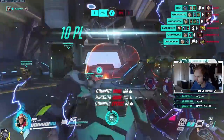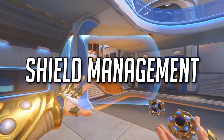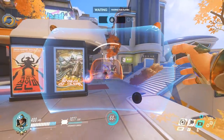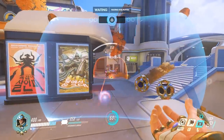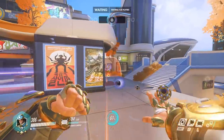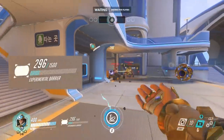The most important tip for aspiring Sigma players is to learn Shield Management. Use Experimental Barrier like you would use a Winston Bubble — use it to block important enemy abilities rather than random poke and spam damage. For example, if you notice an enemy Ana nade or Sigma Rock flying out, you'd want to flash your shield up to block it.